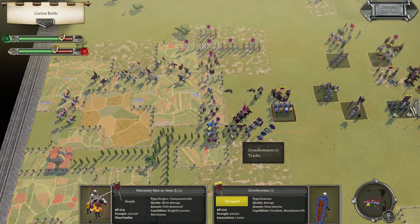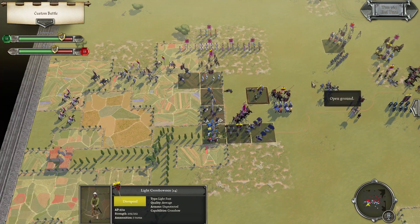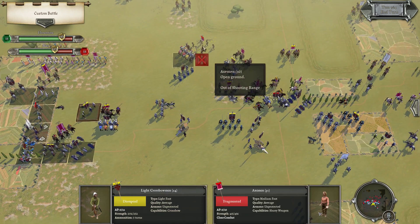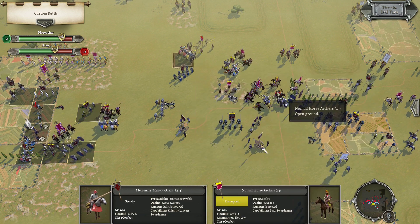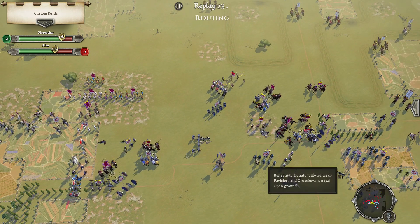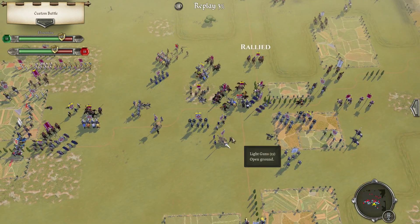Unfortunate cohesion checks. See what happens later when these eventually break — if they do. Next turn, let's see how the center goes.